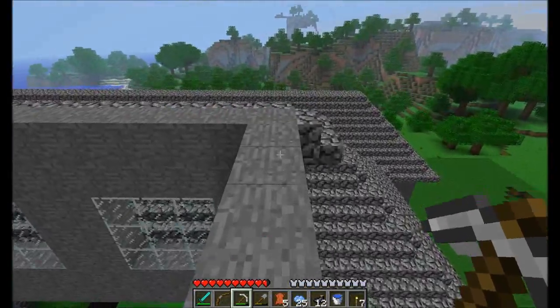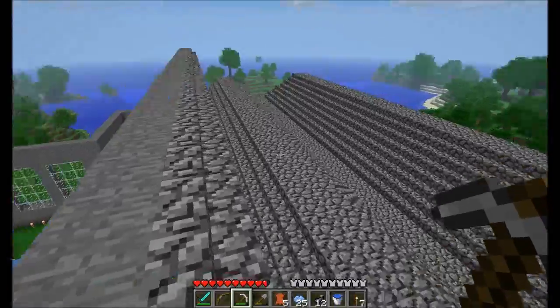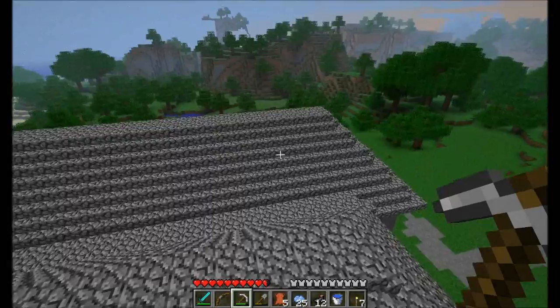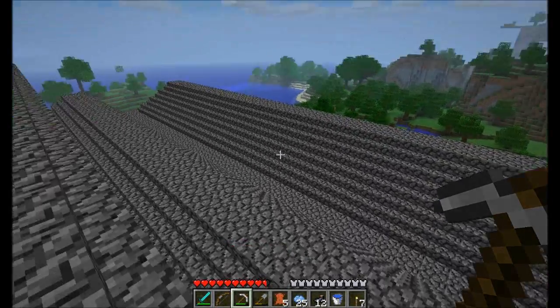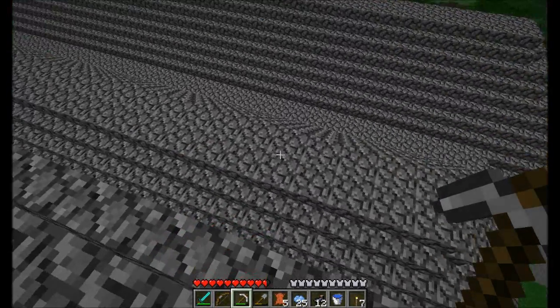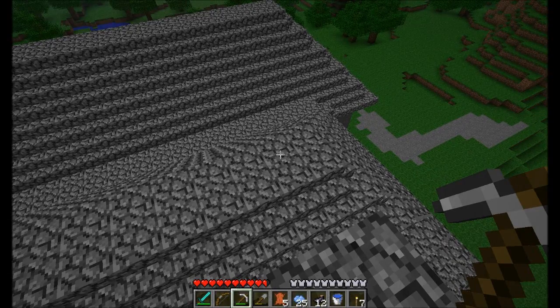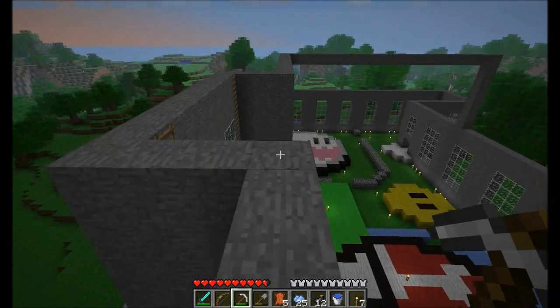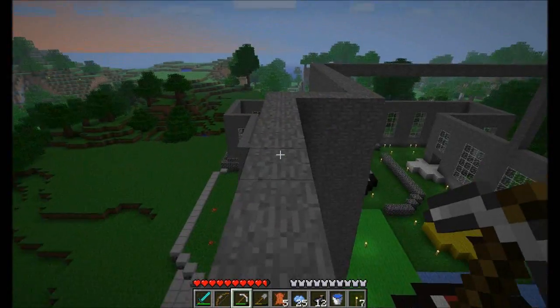There's the roof. And it's getting nighttime, so I'm going to hurry this up. Nothing really should spawn on here. I don't think mobs can spawn on steps, and they definitely can't spawn on half slabs. So I think I'll be okay with the mobs not spawning on my roof.